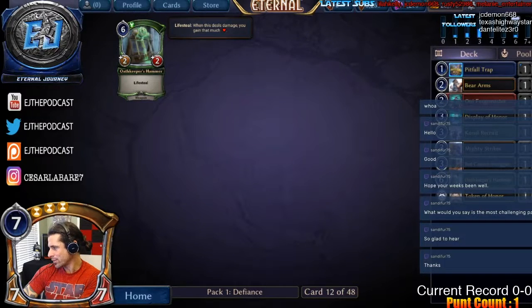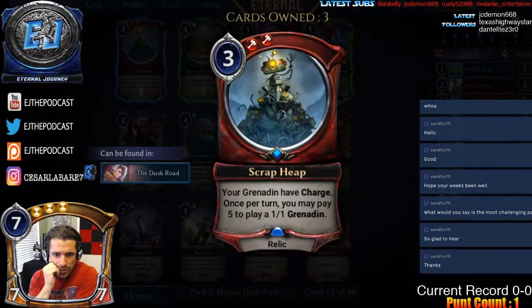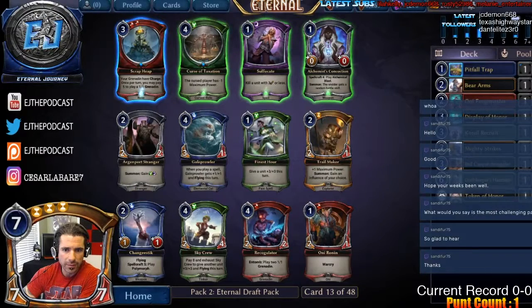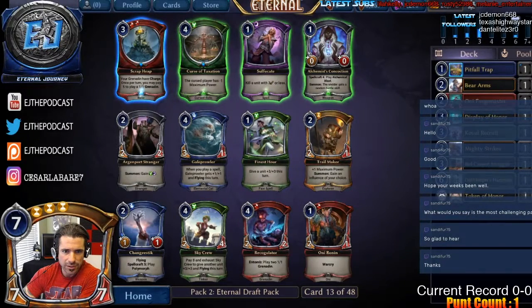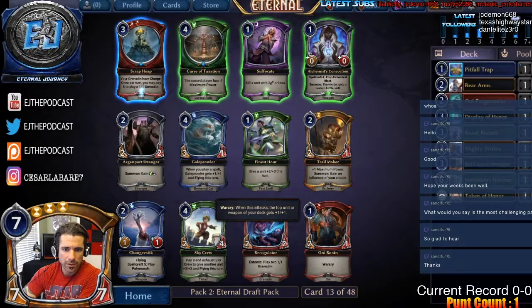Picking up a Scrap Heap — it lets you pay five to generate charge once per turn and helps win grindy games. This pack is just stacked. Changey Stick is just the nuts, so we'll take Changey Stick over Scrap Heap. Also noticing Our Finest Hour and Trail Maker, which we're not in the colors for. Suffocated as well, so only Ronin would be competing here, but Changey Stick wins.